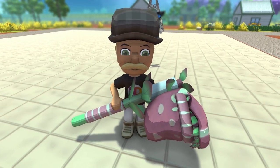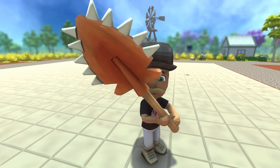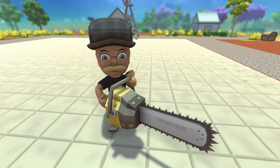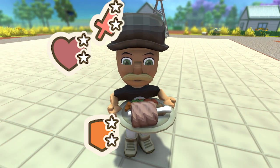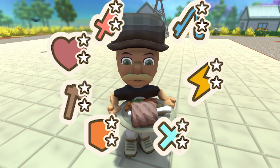Do you know what the most powerful item in Dinkum is? If you guessed a weapon, you're probably wrong. It's not tools, it's not the power tools, it's not even books — it's food. And not specifically the food itself, but the buffs that some foods give you. Let me explain.